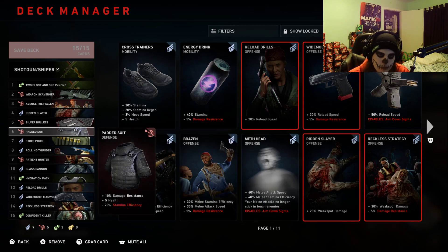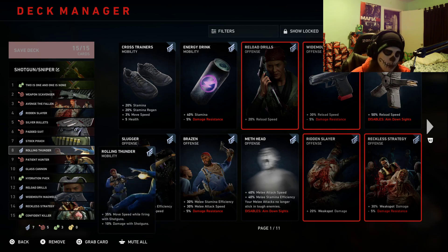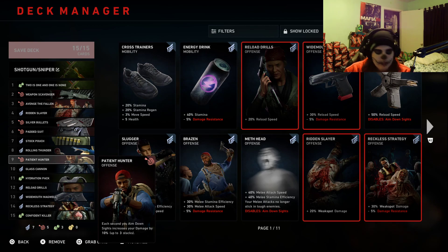Padded Suit gives plus 10% damage resistance, plus five health, and negative 20 stamina efficiency. Trust me, the stamina efficiency hit you're not going to notice — you're not going to be running a whole lot with this build, and 20% really isn't going to hurt you. The reason we're getting the 10% damage resistance is because some cards coming up are going to have negative 25% damage resistance, and this mitigates that. Now Stock — this is a card that needs extra explanation. If you're going through the campaign and haven't finished it yet, I suggest picking up a sniper rifle and getting 500 kills with it — that's the only way you can unlock this card, you can't buy it from supply lines. It gives sniper ammo capacity and 10% sniper damage.